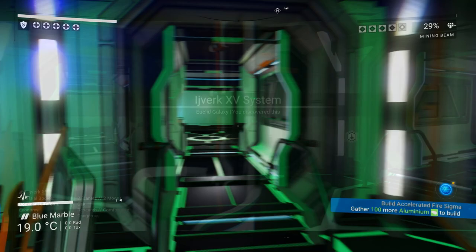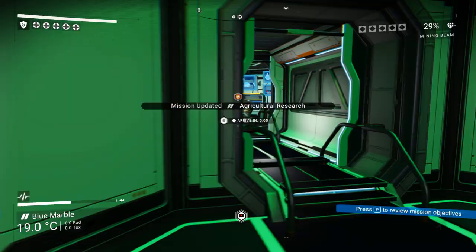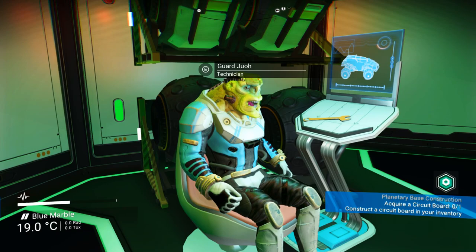We can recruit the specialist as well and finally build some exocrafts. Let's make the introductions — this is our new farmer guy. Let's see what missions he has for us. Oh nice — copyright flower! We also have our technician up there. I hope you don't fall into that pit, dude — I'm sorry for putting you in the not-best room.